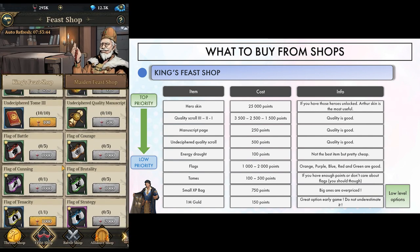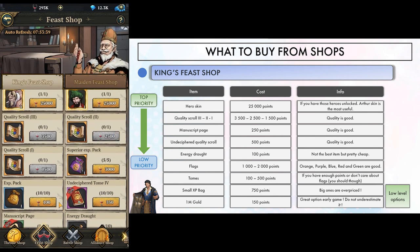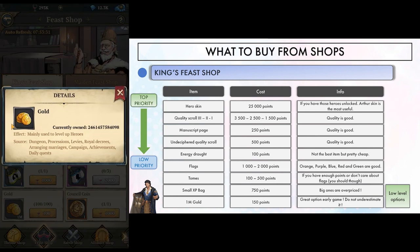If you have more points because you host, you can grab tomes there. If you really want kingdom XP you can consider the small bags, but you should stay away from the big ones as they are pretty expensive. If you're really early in the game, the gold option is a valid one to speed up your hero leveling process, especially since flags won't be much use this early.